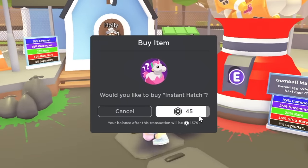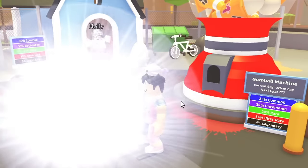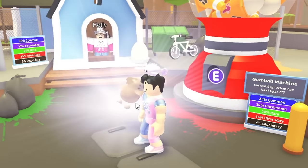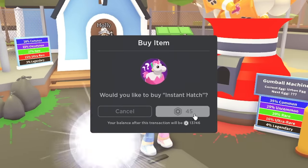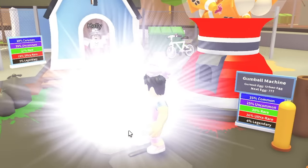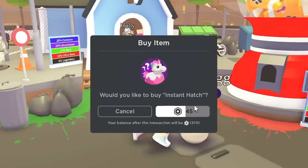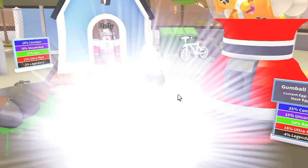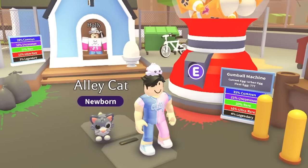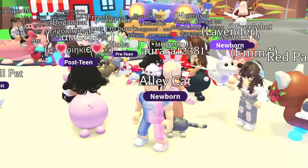I only got four eggs, so these are my chances. We got the tawny frogmouth — one pet off the list! The other one I need is a pigeon. Opening the last urban egg — please be the pigeon — and we got an alley cat, which I probably need too. That saves me a bit for the ultra rares.